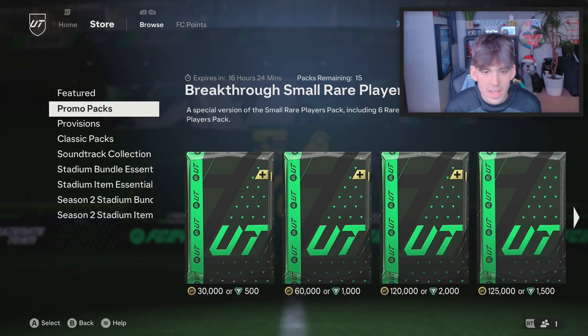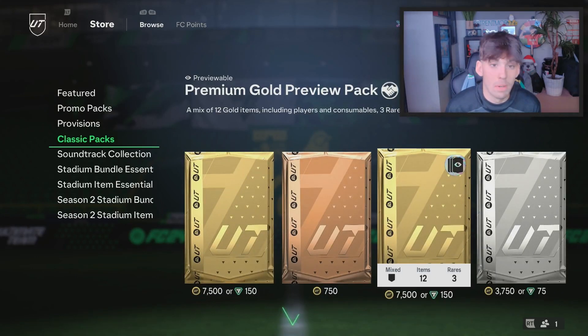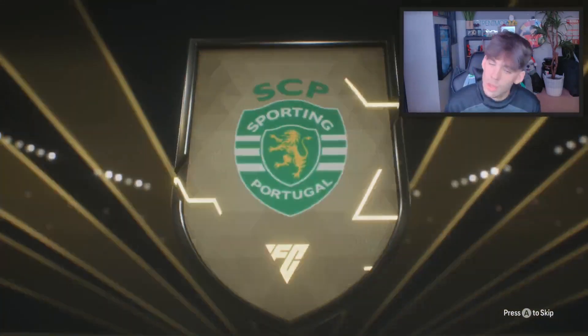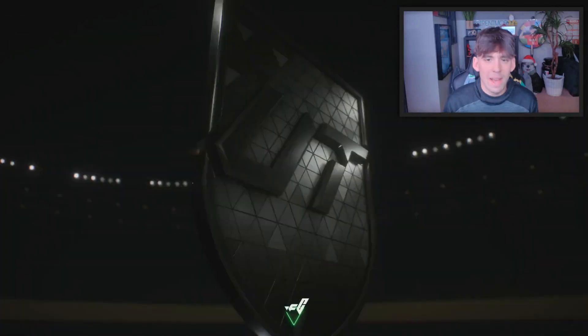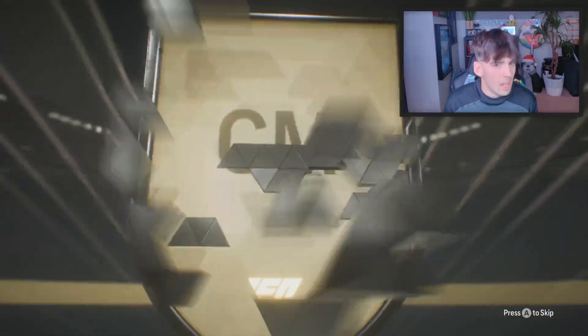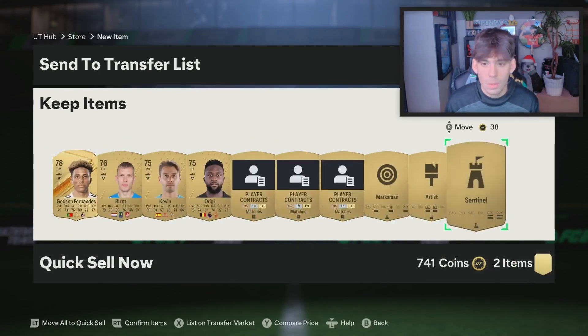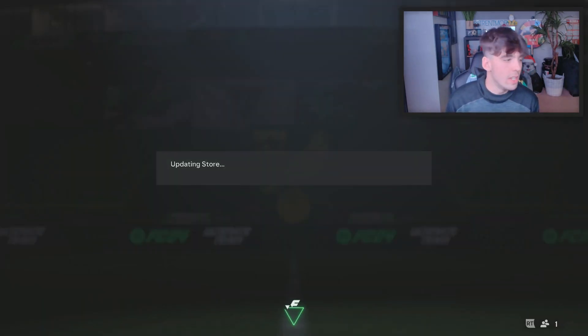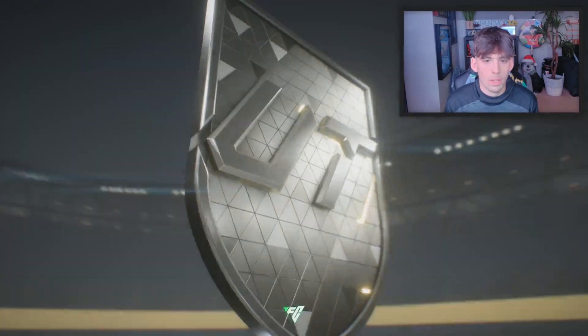We do 300 more FIFA points — is there anything I can open for that? We can just do a 27.5k pack. We have a preview pack, but 27.5k packs — you never really know. I thought we had Leal for a second but he's also a special card. Portugal center mid — could have been Bernardo Silva. It is Carlo Ancelotti as a manager right there. We'll discard that for 700 coins, thank you very much. And then we have one more 7.5k — we'll just skip that.